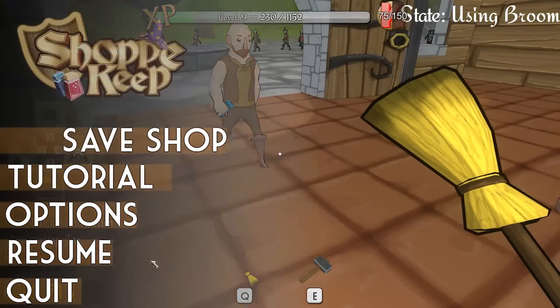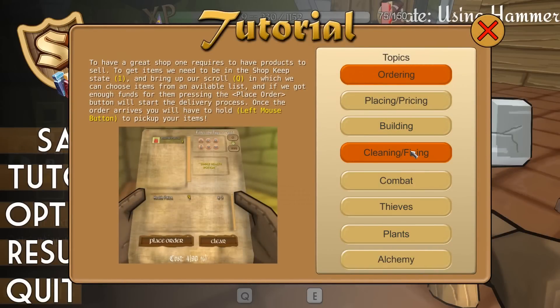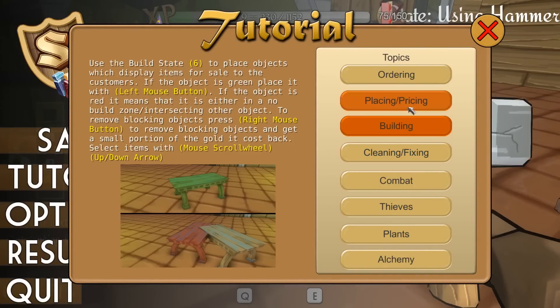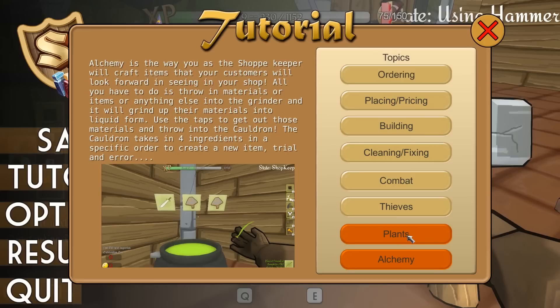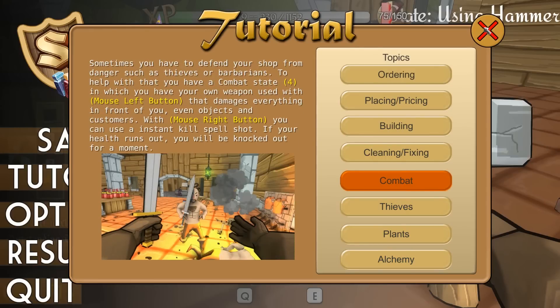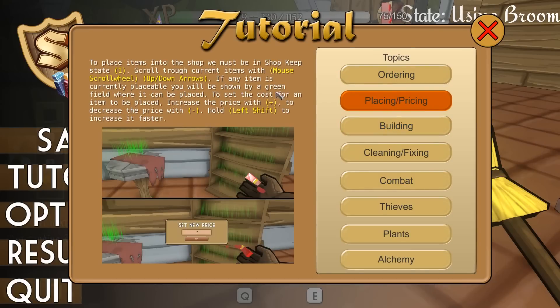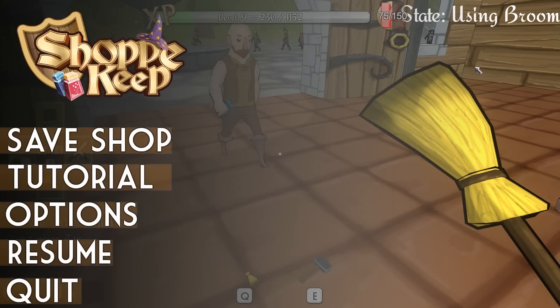Maybe there's a tutorial on it. Helper bot — cleaning and fixing, building, alchemy, plants, thieves, combat. No helper bot section. Ordering, placing and pricing — doesn't say anything about using your helper bot. That's a real shame actually.